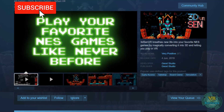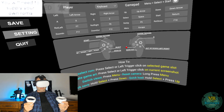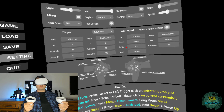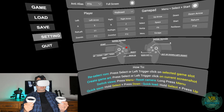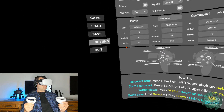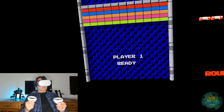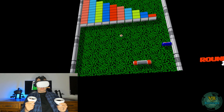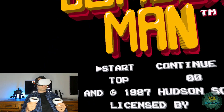The first emulator I actually got working — and perhaps my favourite on this list — is 3D Sen VR. Sen is NES spelled backwards, so it's a NES emulator. You have to pay for the full version but there is a demo you can try before you buy. You can play using your Oculus Quest controllers or another input device like a gamepad or keyboard. It converts your favourite NES games into 3D so you can view them from any angle and play them in VR.